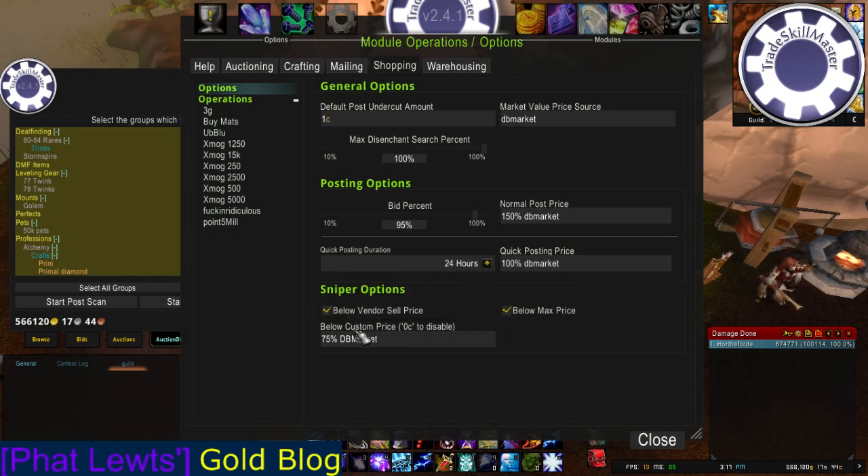I'm leaving it on. And finally, Below a Custom Price. You could put in here — I've put db market price, or a percentage of the db market price — which would show anything posted below 75% of its market value in this case. You could put any of those custom prices that you get when you type slash TSM sources in-game. I'm going to go with 75% db market for this video, because hopefully that will turn up a result or two on my server.